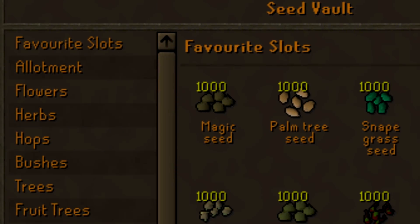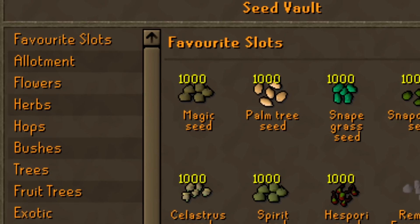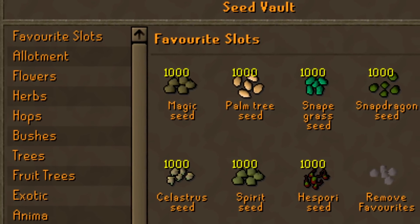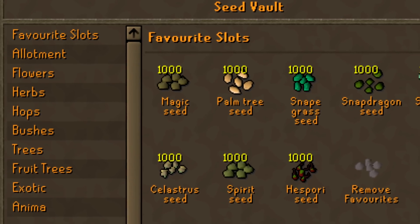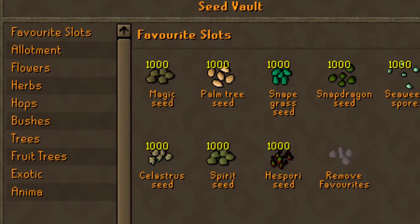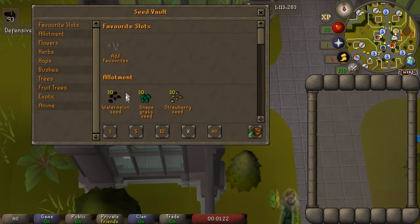We received one content update this week on March 28th: the Seed Vault. It's currently available in the Farming Guild and has replaced the Seed Stall that you couldn't actually thieve in the middle part of the guild. Stored seeds are separated by type and you can add your favorites to their own section — perfect for setting up farm runs. However, it only stores standard seeds and not quest ones.